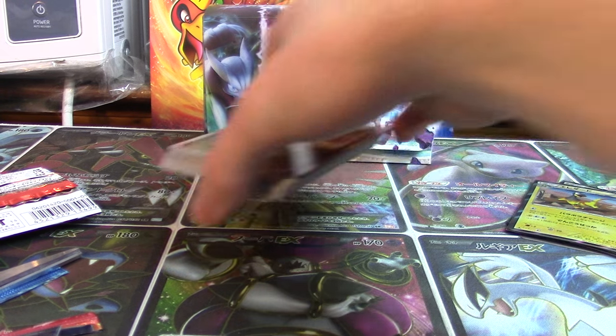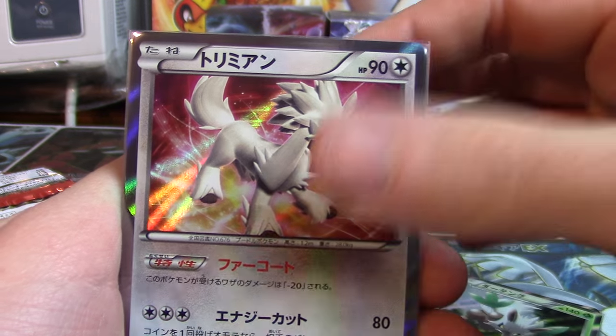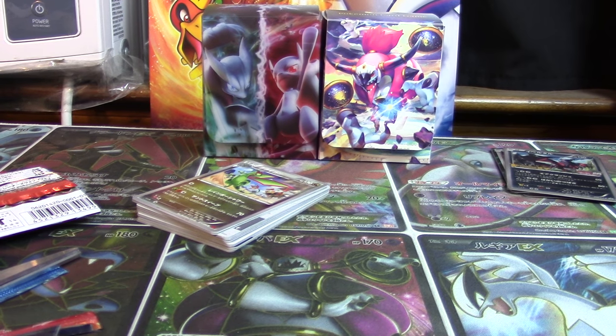Nothing of the EX persuasion, but we still had our ratio — getting three holos out of six booster packs with the Heliolisk, the Shiftry, and the Furfrou, and of course the Yveltal promo.